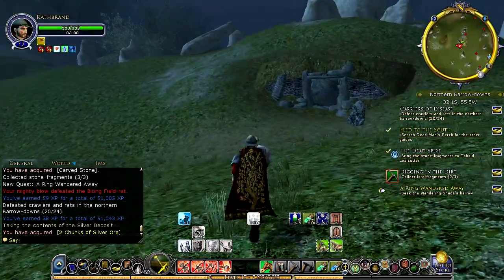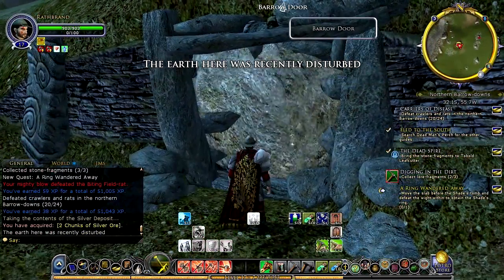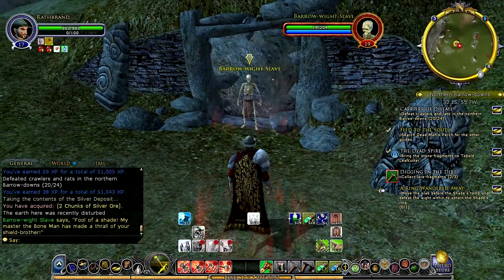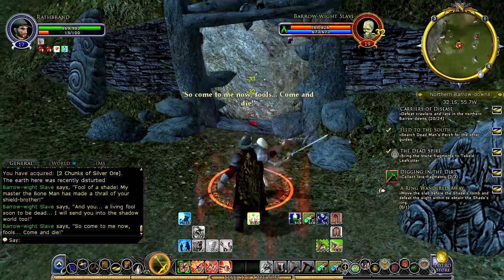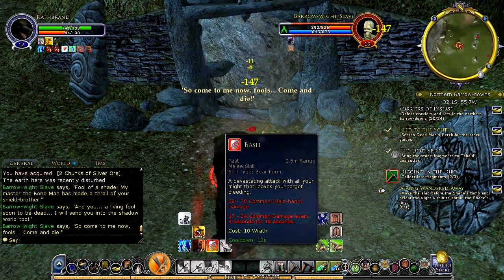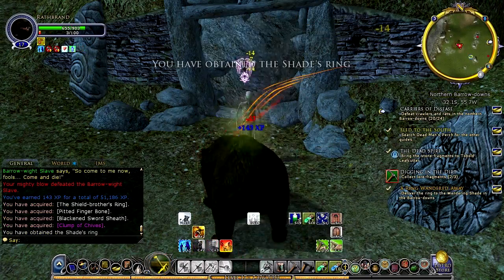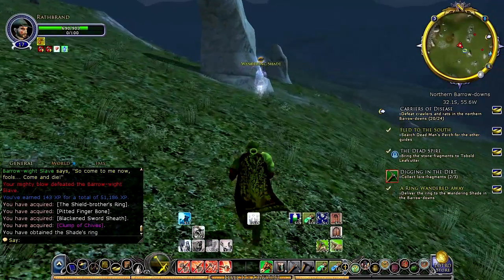So we are here — I believe this one is the Shade's Burrow. And then this is going to have us fighting a Barrow Wight Slave. Bring it on, not worried, not afraid. Just build up some wrath and then we'll shift into bear form so we can bring him down a little quicker. There we go — goodbye. So we got the Shade's Ring. We'll run back over and talk to the Shade again to turn it in.